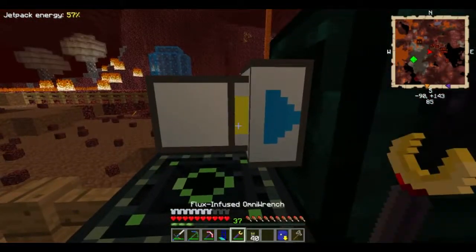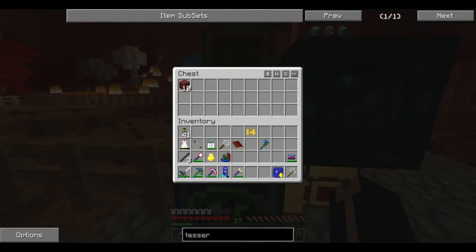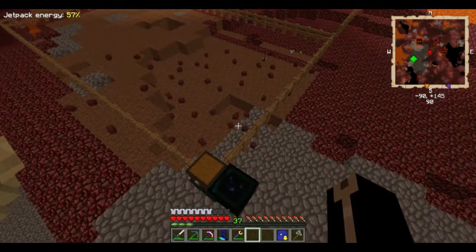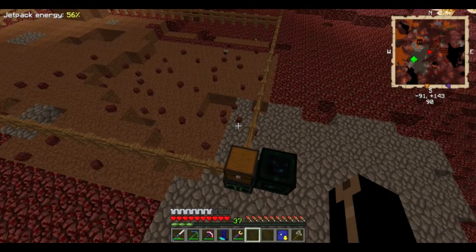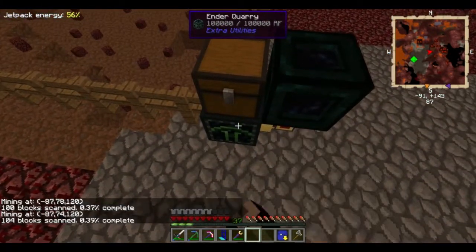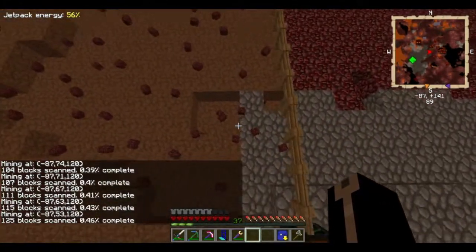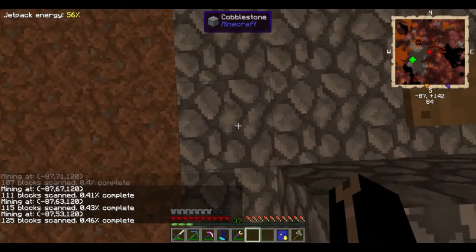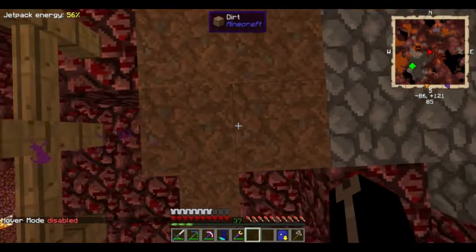So what if I put a chest on top of it, and then it mines stuff out. Although I could just void it. If I use this, it should show me what one it's focusing on. Minus 87, 120. Minus 87, 120. So it's starting over here. Yeah, see, doing this line here. So if I go down... yeah it looks like this is dirt all the way down.